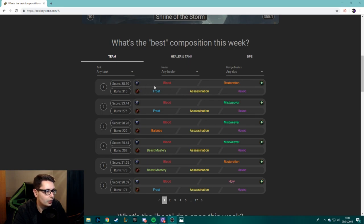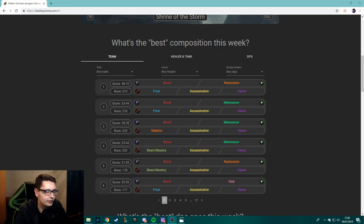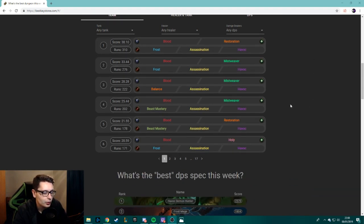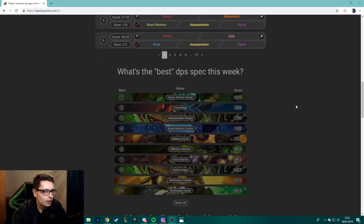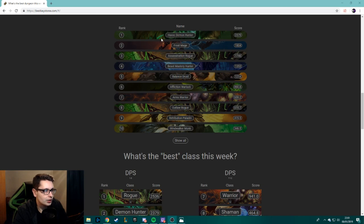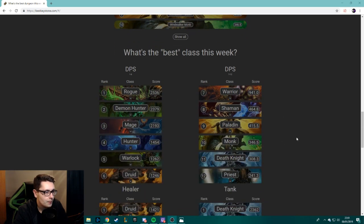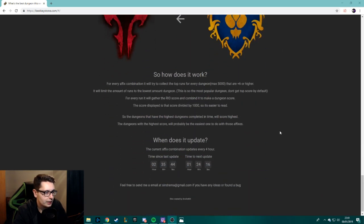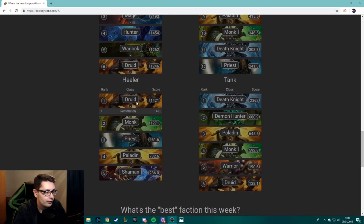The site also shows which comps are pushing the highest keys at the moment, but keep in mind the US servers have only been up about eight or nine hours at the time of recording, so the data isn't fully accurate yet. Later in the week it will show more precise information. Right now the Demon Hunter is absolutely smashing it, and Rogues are also doing very well. Druids are near the top for healers, which lines up with what I said about them being strong for Grievous this week.